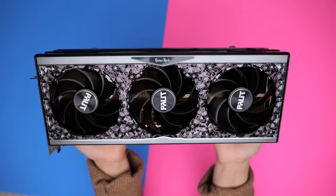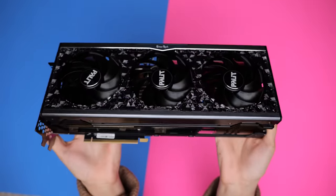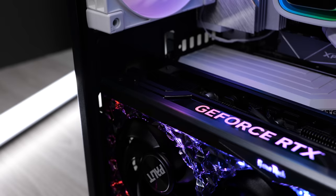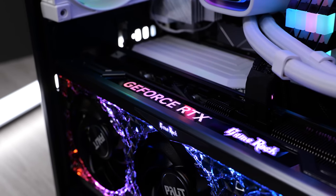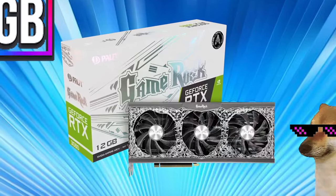As is often the case, aesthetics and brand preference do tend to play a large part in people's purchase decisions. I know the aesthetics on the GameRock Edition are pretty polarizing — some people love it, like myself, and some people absolutely hate it, like my father. I will say I definitely prefer the new dark kaleidoscope colorway. It's a bit stealthier than the previous design, if you can even use that word to describe this amount of bling on a card.